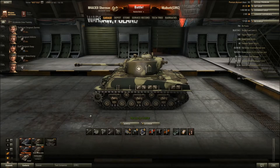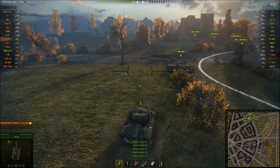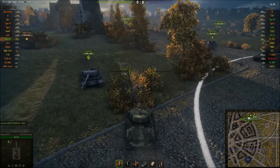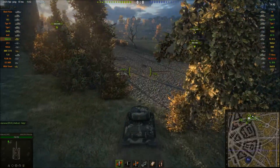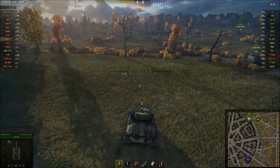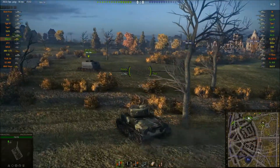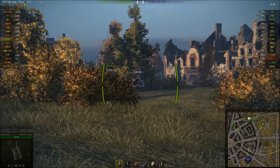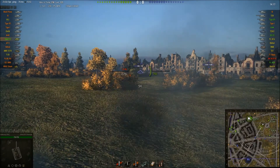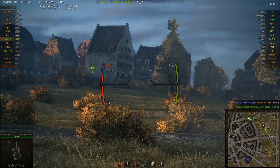So here we are in the Easy Eight on Ruinberg. I'm platooned up with two friends and this is a pretty tight game, especially at the beginning. I'm in the very middle in terms of tiering, which is pretty lucky considering one of my friends is playing as a scout. I'd like you to keep a close eye on the damage counter.